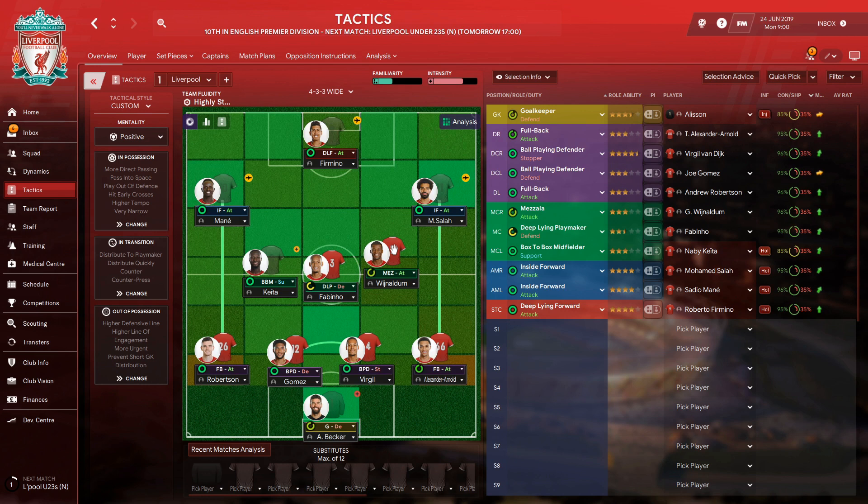We're starting off with Alisson Becker as a goalkeeper on defend. Then we've got two fullbacks on attack — on the left we've got Andy Robertson, and on the right we've got Trent Alexander-Arnold. We've got two ball-playing defenders: Virgil van Dijk as a ball-playing defender stopper, and next to him on the left, Joe Gomez.